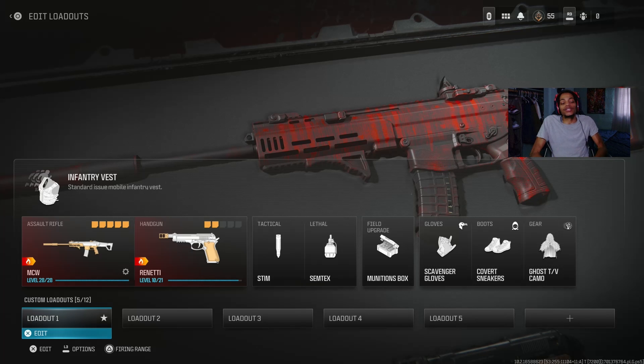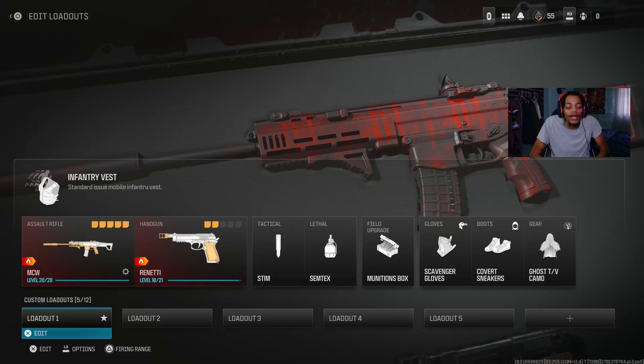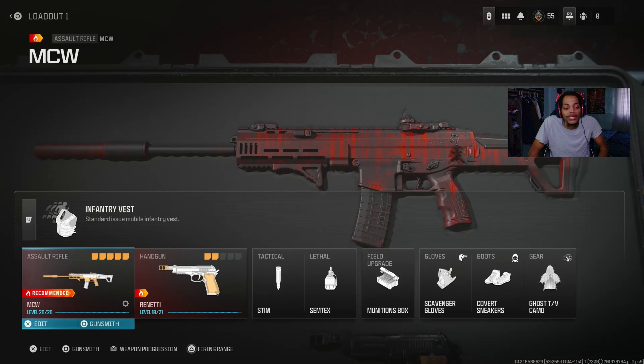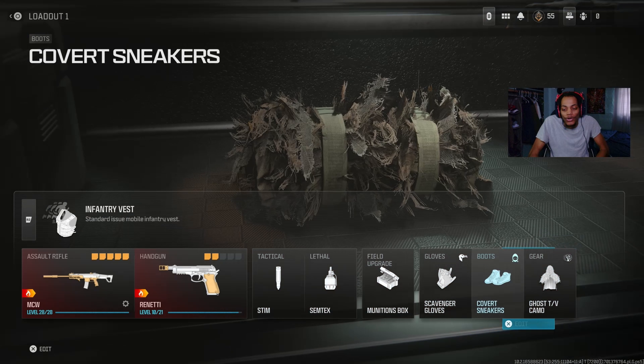Anyway, I'm gonna show you guys the first loadout right here — we got the MCW, aka ACR, in Modern Warfare 3. This is actually the best gun in the game right now. This is really my whole setup I use. I've got Ghost, Ninja, Scavenger, Ammo Box, Semtex.